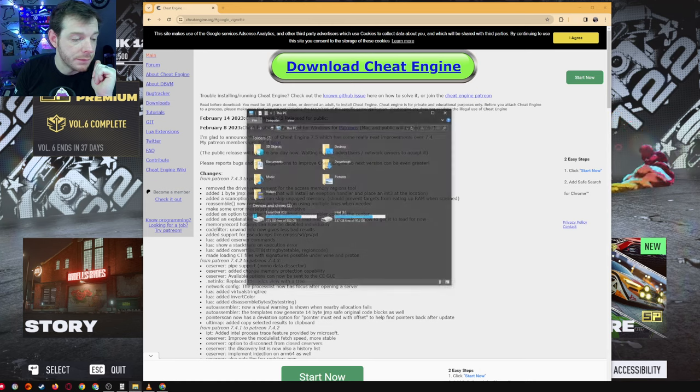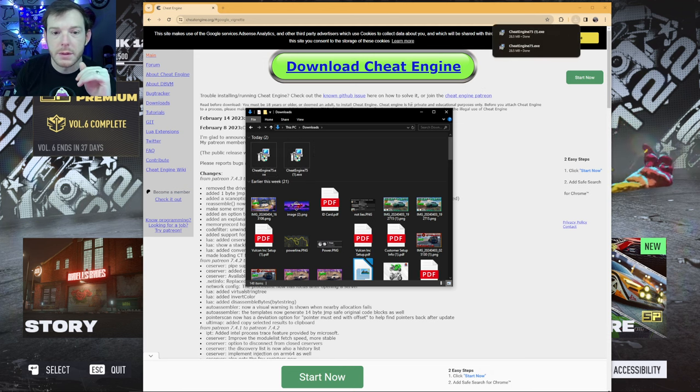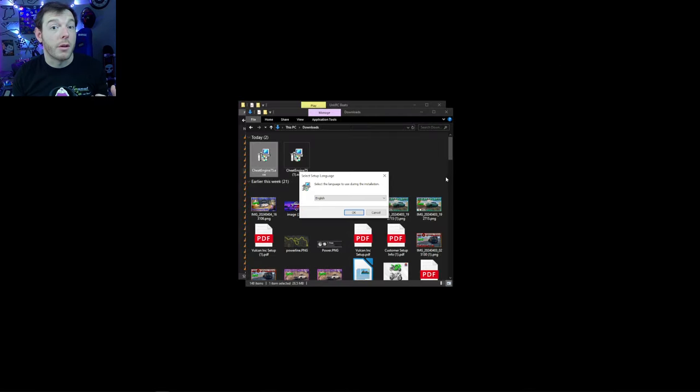Let's pull up my downloads — it's right here. You're gonna take the Cheat Engine 7.5 file, open it, and run it. Now some of you guys may have a really good ad blocker, or if you're using your parents' computer or the family PC and they have virus software, that could give you a hang-up where you'll have to disable that to download this. AVG is gonna be different from Avast, different from McAfee. So if your virus software is stopping you, you need to go through the process of getting through that firewall.